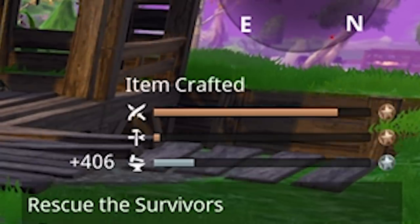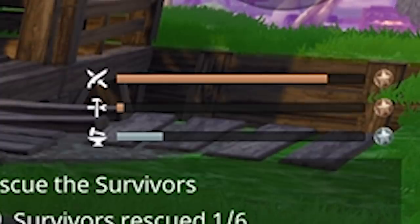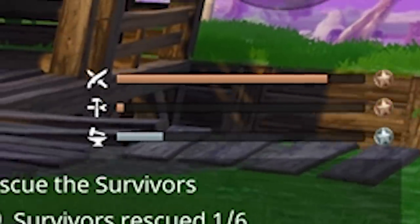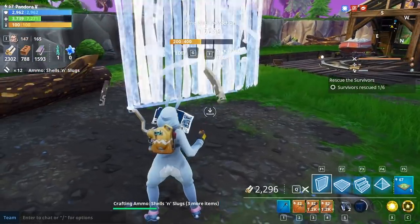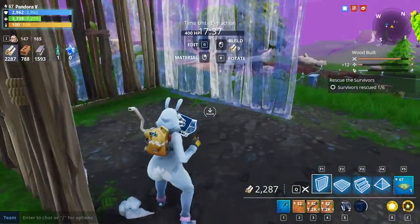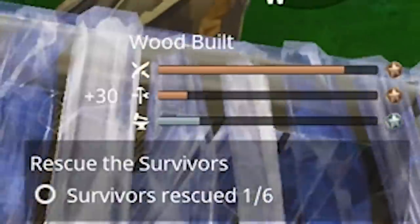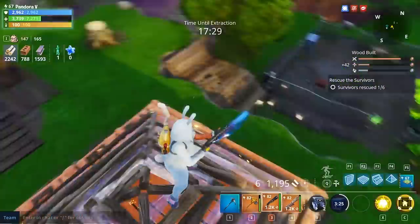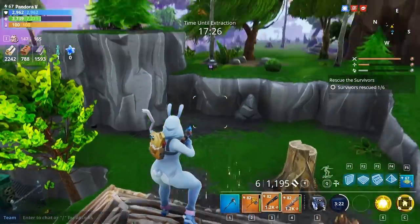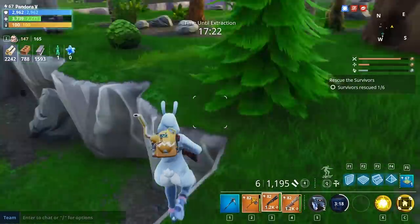If you do more, you get more back. Every time you build something, craft a weapon, take down a husk, or even break a tree, you're earning points toward your reward chest at the end. By going AFK, that player was losing out on loot, because the chest would have been much better if they'd carried on. Epic does a great job in Fortnite Save the World of rewarding players for actually taking part — the more you do in a mission, the better your gains.